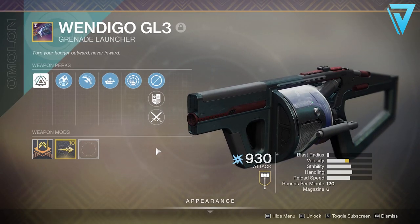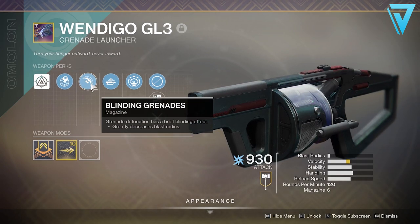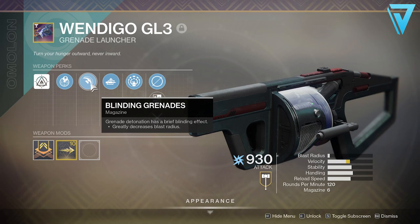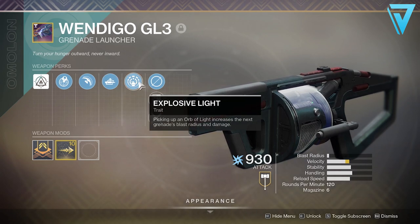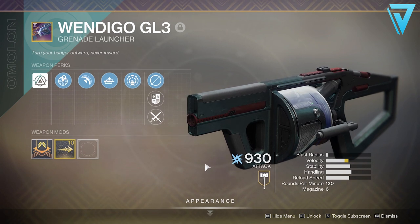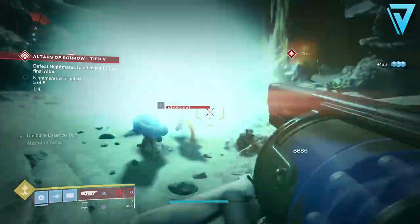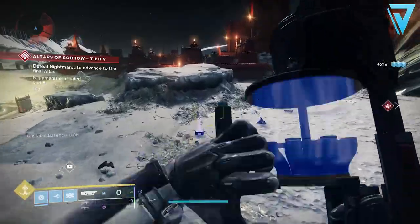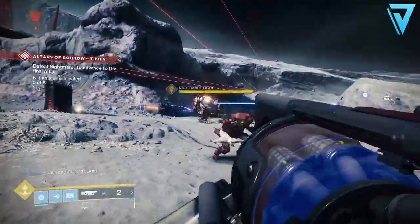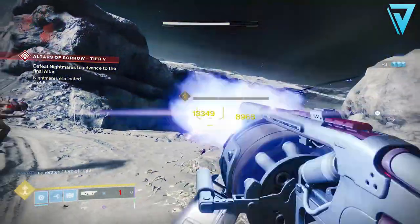Moving on to number four, we have the Wendigo GL3. This is a legendary grenade launcher also in the arc element. It's an adaptive frame — well-rounded, reliable, and sturdy. It comes with Blinding Grenades, where detonation has a brief blinding effect, Auto-Loading Holster, where holstering the weapon automatically reloads it after a short period, and the key perk Explosive Light, where picking up an orb of light increases the next grenade's blast radius and damage. The orbs of light from Explosive Light do stack, further increasing damage output. You can get this from the associated Vanguard quest from Zavala. It has great ammo reserves, and a team of Wendigos will melt bosses very easily.